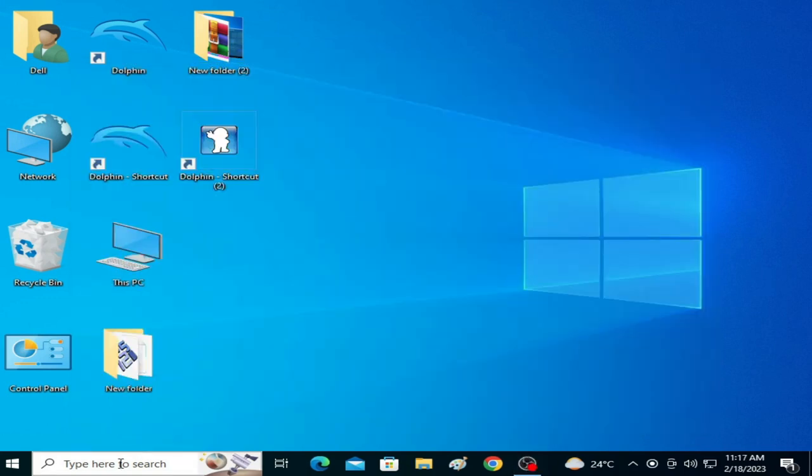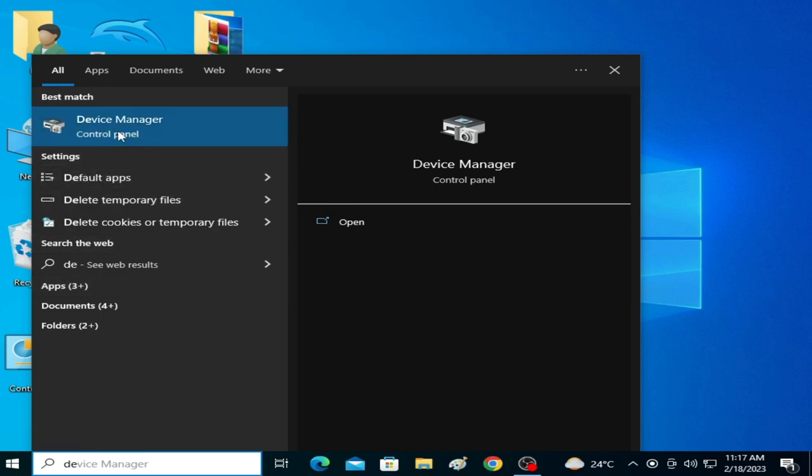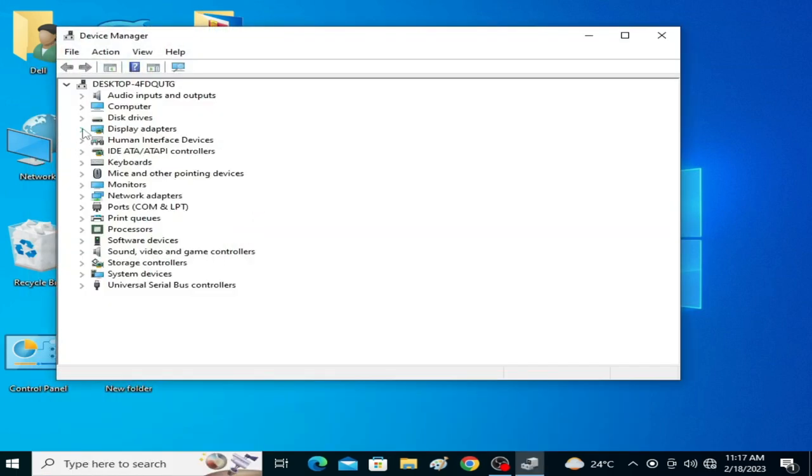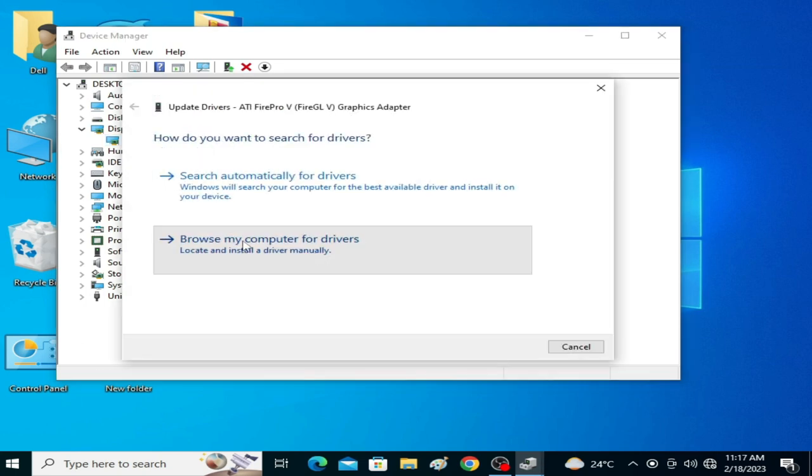If you want more performance in Dolphin 5.0 or the latest version, you will need the latest drivers for your GPU. I have a graphics card installed in my PC. I go to the search bar, type Device Manager, then go to Display Adapters. I have an ATI5 Pro and I already have the latest version drivers for my GPU.